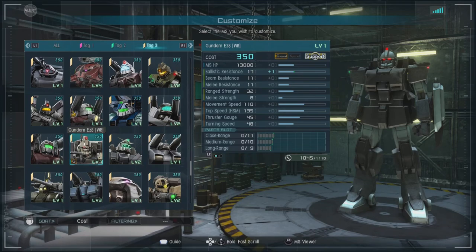This unit is a 350 cost ground-only support with a ballistic resistance of 16 — the plus one from the upgrade — a beam resistance of 11, and a melee resistance of 11, which is pretty decent at this level. A range strength of 32 and a melee strength of 8.